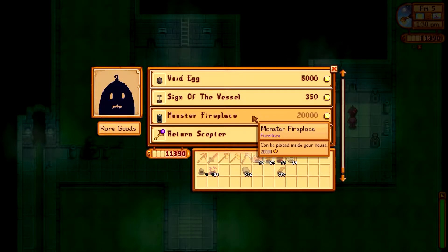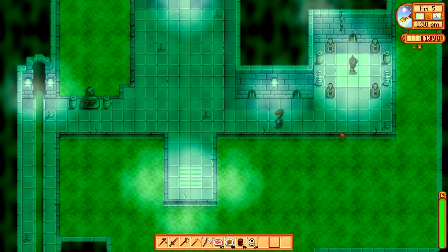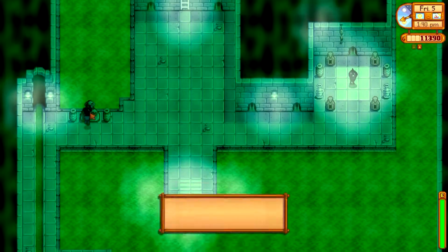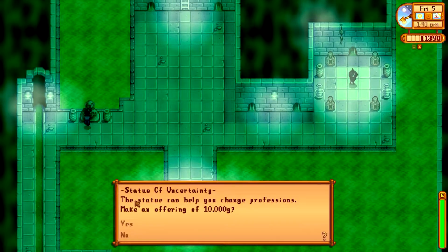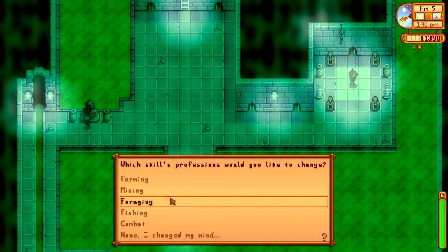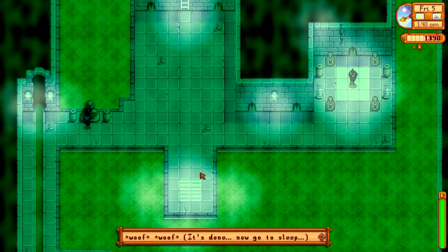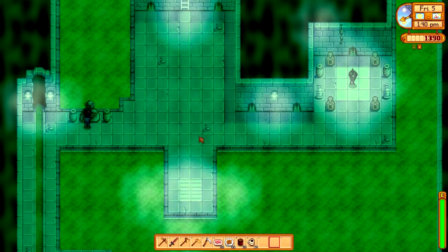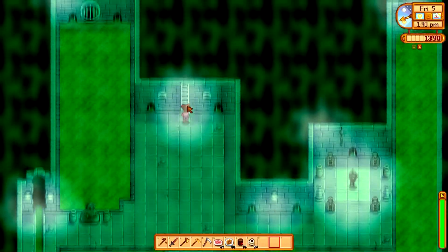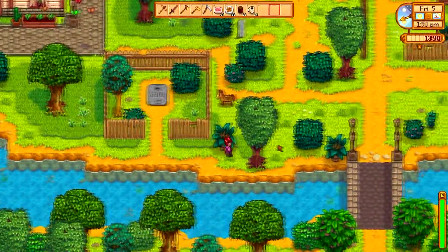There's a monster fireplace, and he's got medium sprinklers too. Here's the shrine — the statue can help you change your professions by making an offering. I'll choose farming, and it's done — now go to sleep. Once we go to sleep we should be able to change the profession. Another iridium sprinkler would be nice, but I think I'm going to skip it.